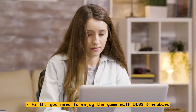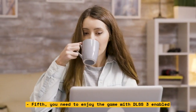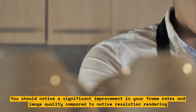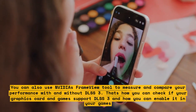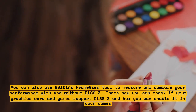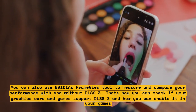Fifth, you need to enjoy the game with DLSS 3 enabled. You should notice a significant improvement in your frame rates and image quality compared to native resolution rendering. You can also use NVIDIA's FrameView tool to measure and compare your performance with and without DLSS 3. That's how you can check if your graphics card and game support DLSS 3 and how you can enable it in your games.